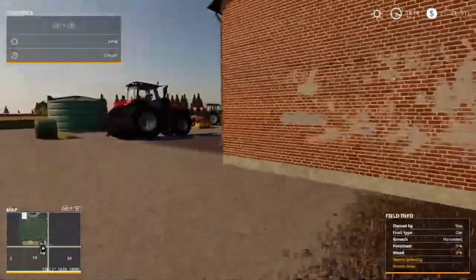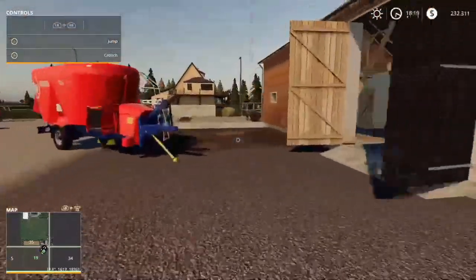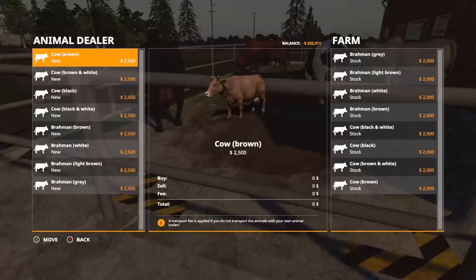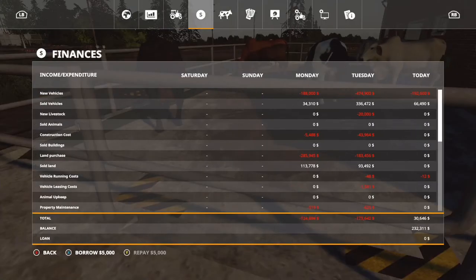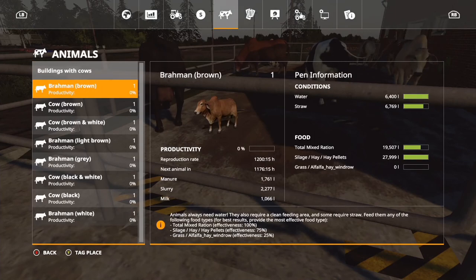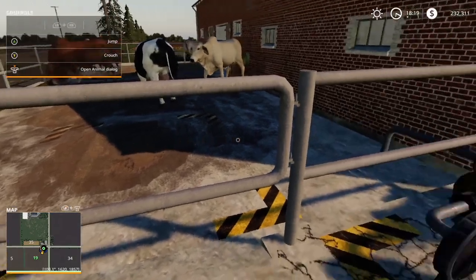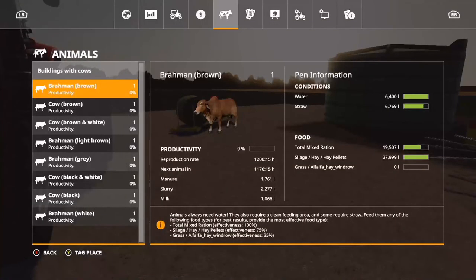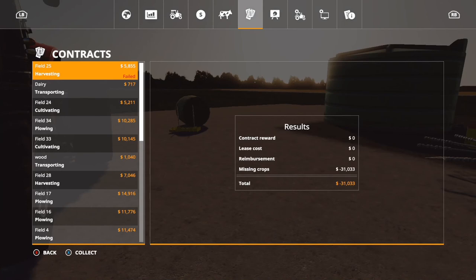I'm going to leave the current pen as is and allow the cows to reproduce and give us more animals instead of purchasing the four additional slots. It says reproduction rate is 15 hours, next animal in 15 hours. Alright, so we'll let that keep going as is.